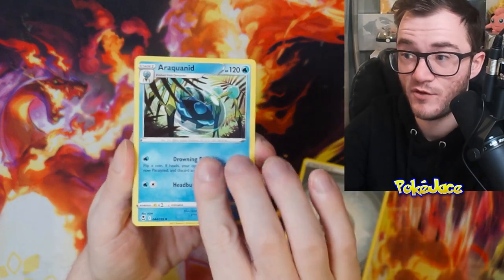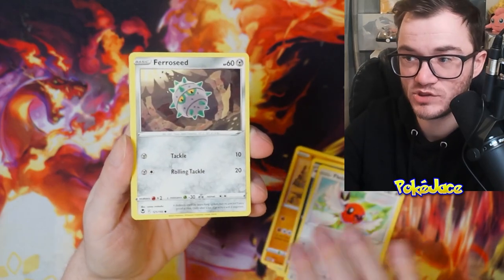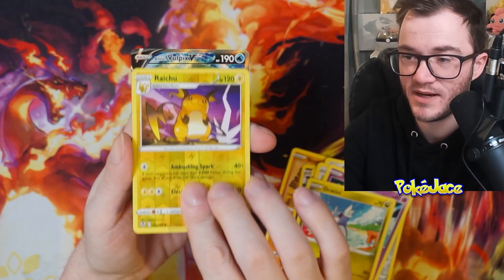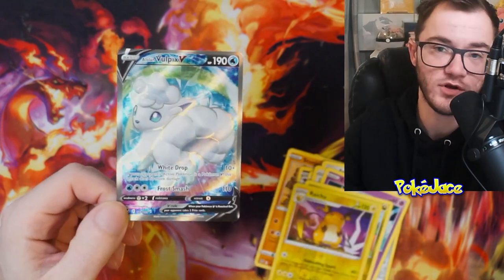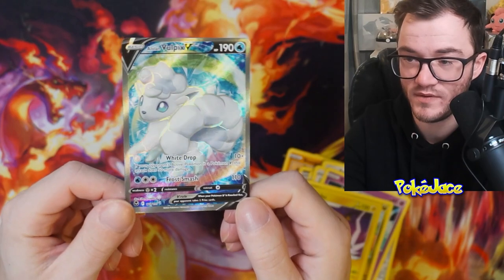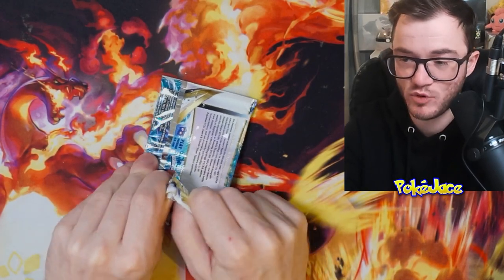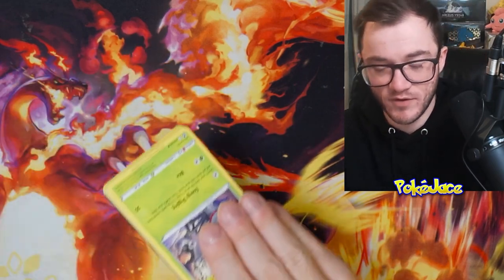Astral Radiance gave a pretty good hit with that gold Shadow Rider Calyrex VMAX from the Trainer Gallery. I do like Silver Tempest — it is a good set to open. There are some pretty nice cards in there. Pull rates seem to be okay for Silver Tempest, but I don't know how well they will be for me today. My luck for Crown Zenith has been turning around, so I'm hoping it will carry on in this video. This is the one where it matters when I want to try and pull a Silver or Gold bonus mystery pack.